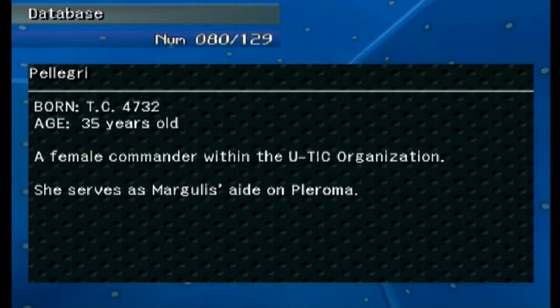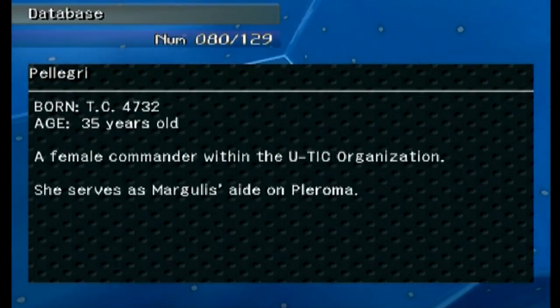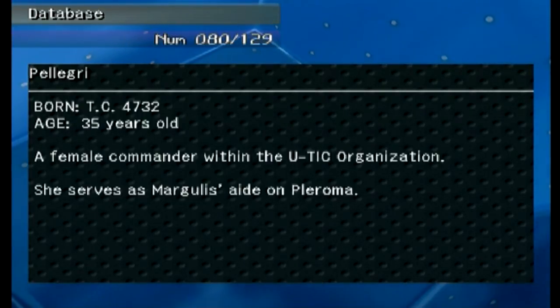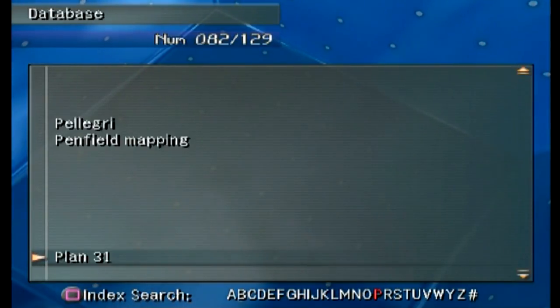'Pelegrí' — she's basically Margulis's right-hand woman, a female commander aged 36 in U-TIC. She's Margulis's aide on the Pleroma, and there's not much information beyond that.